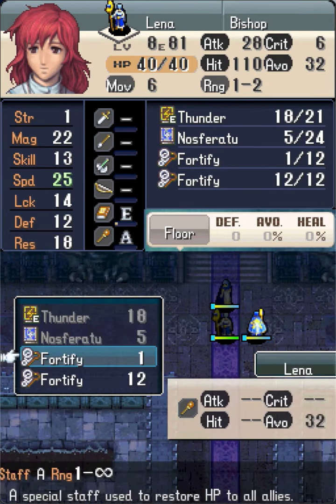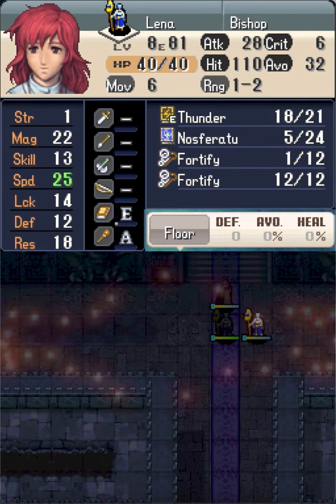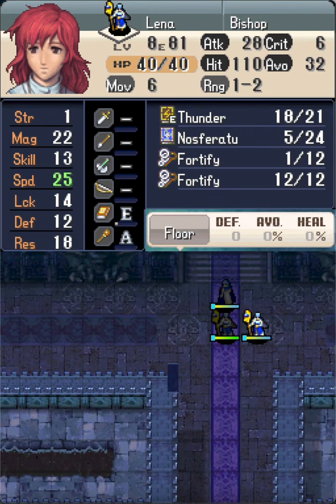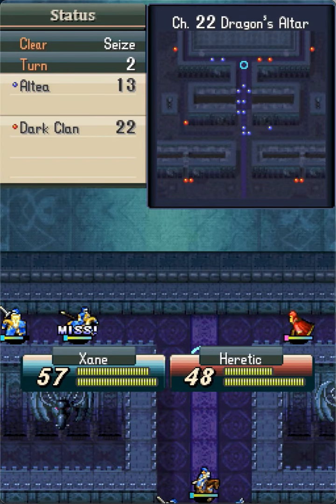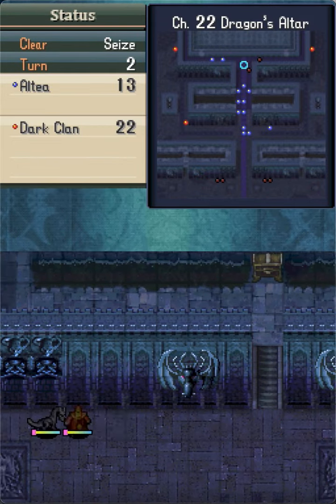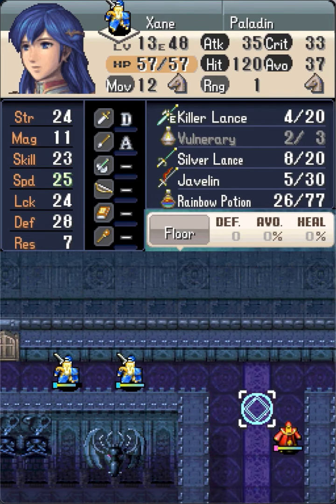Militia and Leina fortify to conclude this turn. It's important that Leina does not gain luck here — I'll explain the reason in the next chapter. Turn 2 enemy phase was very peaceful; Zinn dodged the Swarm Mage, though it wasn't necessary.